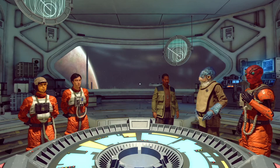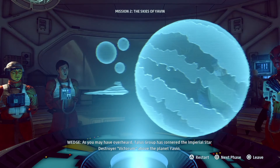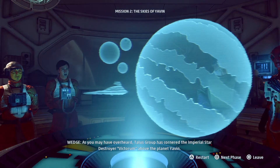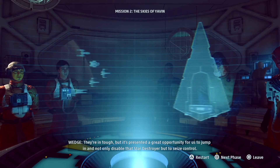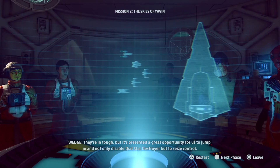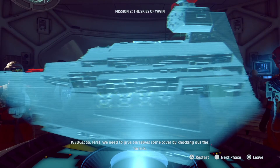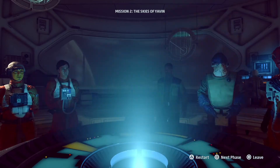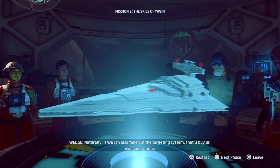So, as you may have overheard, Talos' group has cornered the Imperial Star Destroyer Victurum above the planet Yadda. They're in tough, but it's presented a great opportunity for us to jump in and not only disable that Star Destroyer, but to seize control. First, we need to give ourselves some cover by knocking out the turrets. Naturally, if we can also take out the targeting system, that'll buy us even more time.